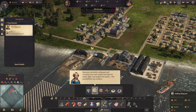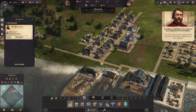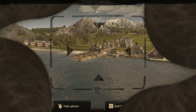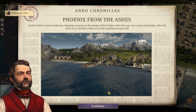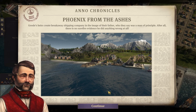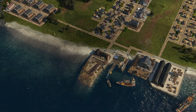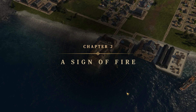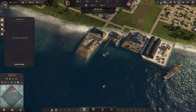There we go — our city's historic first shipyard! We must document this moment in our first edition. All right, take photo, submit photo. 'Phoenix from the ashes — goods heirs great breakaway shipping company in the image of their father.' Chapter two: Sign of Fire. I didn't even know we have chapters in this game.